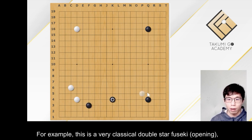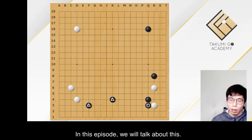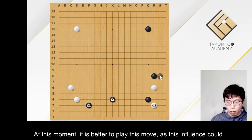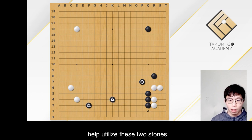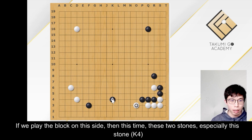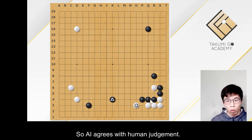For example, this is a very classical double-star fuseki, which we call the nirensei — literally meaning 'double star.' In this episode we will talk about this. Indeed, AI totally agrees with human judgment. At this moment it is better to play this move. As this moyo and influence could help utilize these two stones. If we play the direct block on this side, this stone is in a quite embarrassing position. So AI agrees with human judgment.